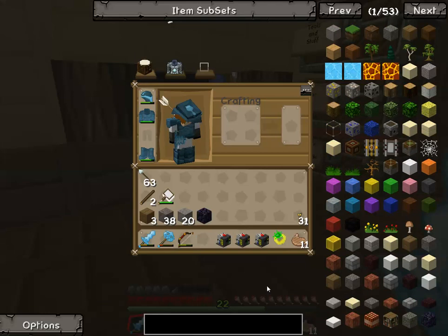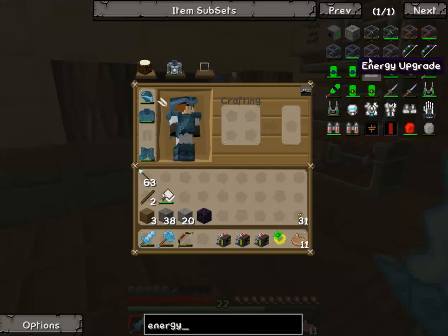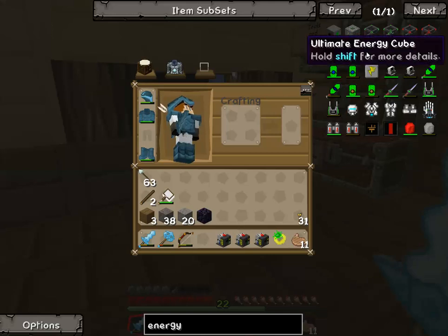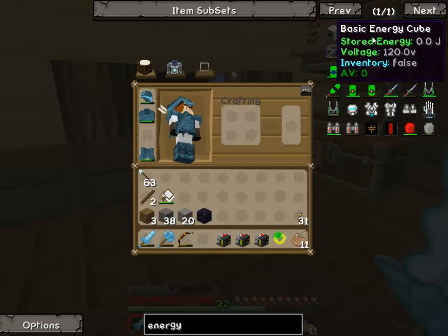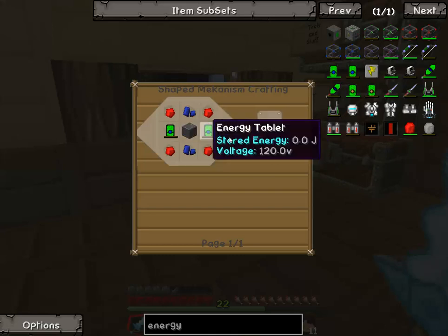Let me think back to the times when I used Volts. There was an energy storage module — that's part of Galacticraft, not what we want. Basic energy cube — I don't think we want an energy cube. Actually, wait, do we want an energy cube? Stored energy — yeah, so we want a basic energy cube, because that's going to store all this stuff.